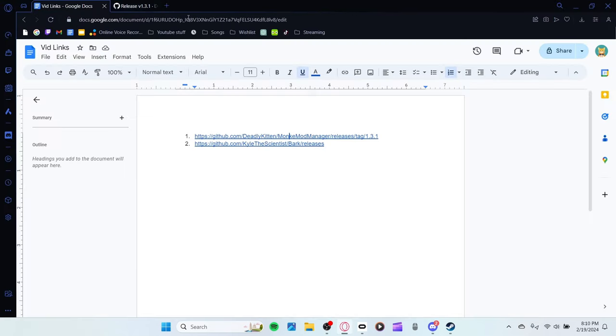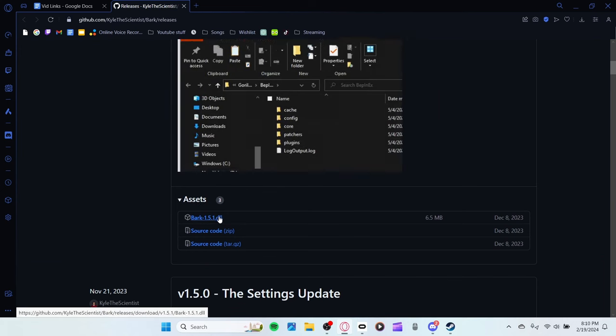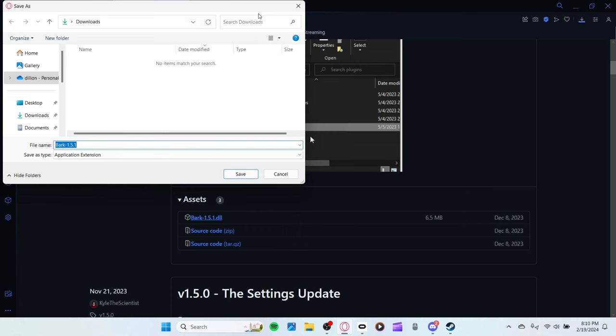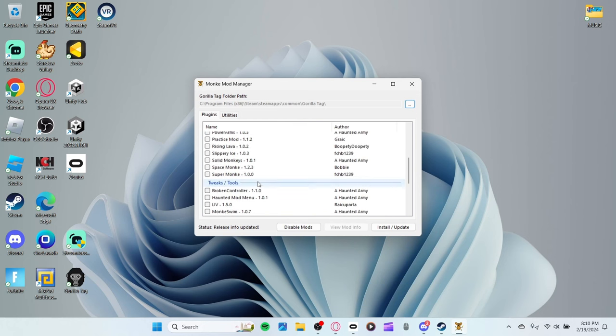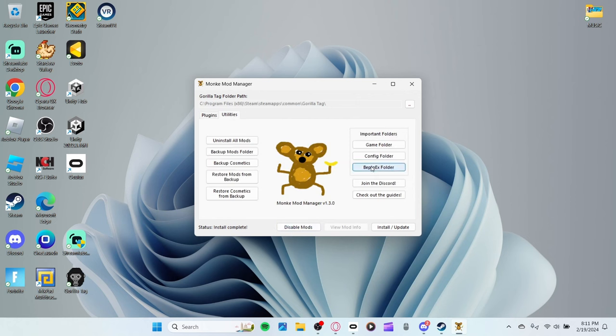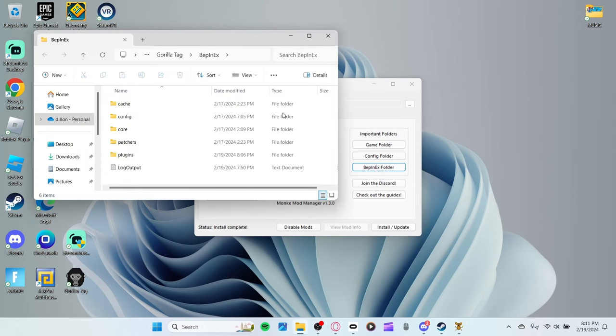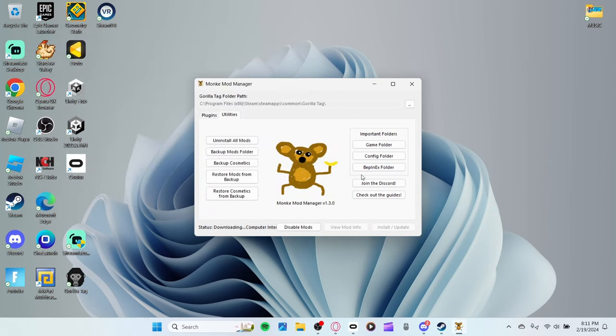The first link in the description should bring you to Monkey Mod Manager. Scroll down until it says MonkeyModManager.exe right under assets and click on that to download it to your desktop. For the mod files, go to the second link in the description and scroll down to assets — click on spark 1.51 DLL and download that to your desktop. Once both are downloaded, double-click on Monkey Mod Manager to open it where it says plugins. Scroll down to the very bottom where it says computer interface, click on that, then click install/update. Then go to utilities, go down to where it says BepInEx folder, click on that, take the Bark files, drag and drop them in, and boom — you have Bark. Simple as that.